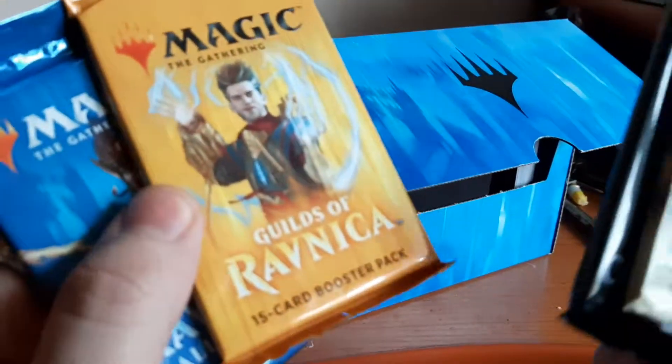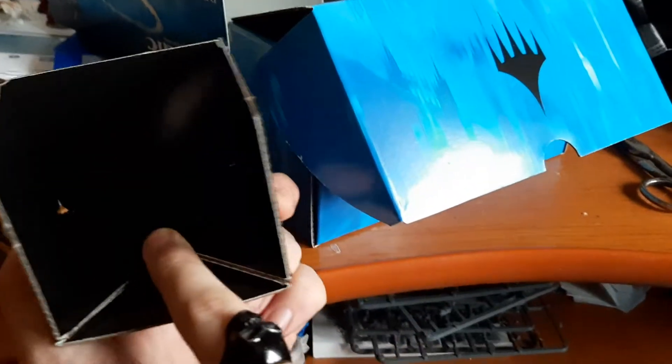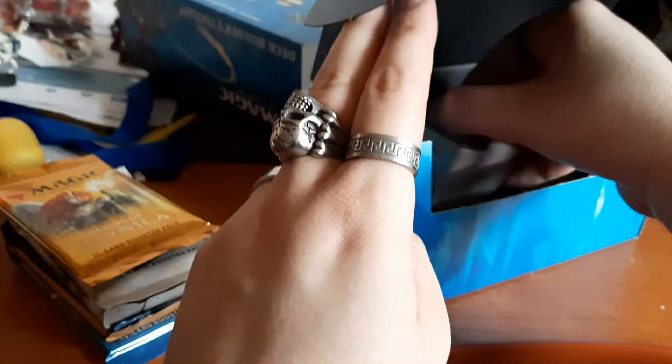So if I get four booster packs in this — we got Dominaria, Core Set 2019, Guilds of Ravnica, and Ravnica Allegiance. These will all be opened later on. There's also this little box thingy that's supposed to keep stuff or you can use for displaying something, I guess.